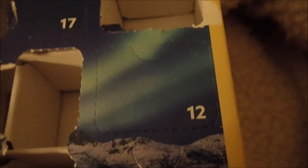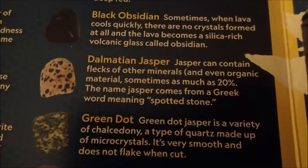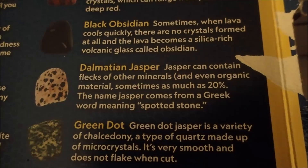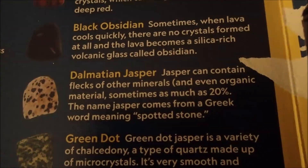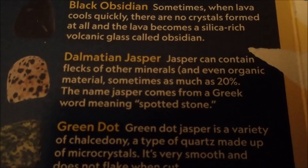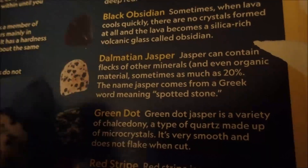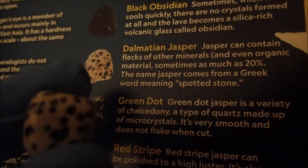Let's open Day 12. On the 12th day of Christmas, my Advent calendar gave to me — it's a little bit hard. Oh, this one looks cool. This is the Dalmatian jasper. Jasper can contain flecks of other minerals, and even organic material, sometimes as much as 20%. The name jasper comes from a Greek word meaning spotted stone. Look at that. That is so nice. Spotted stone.